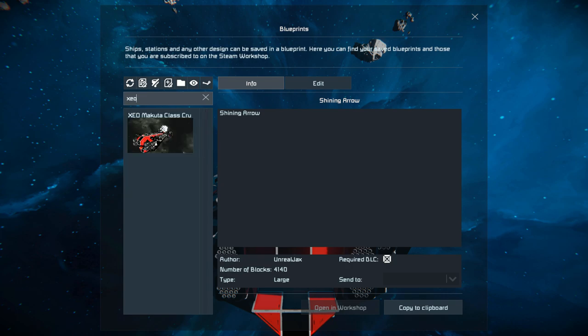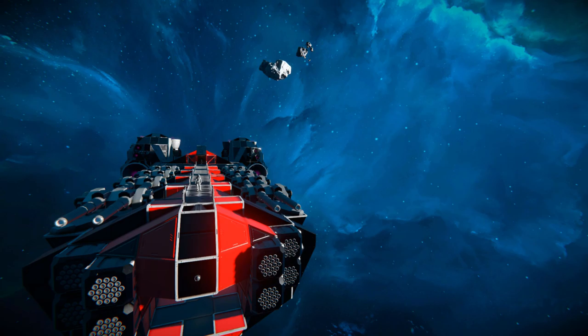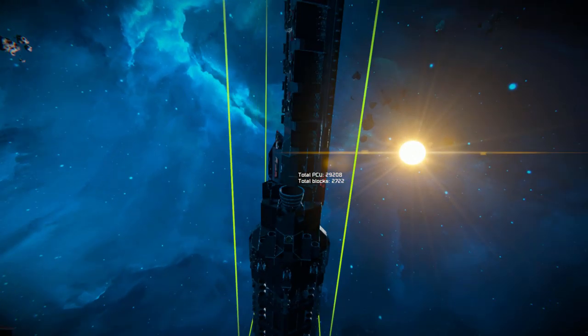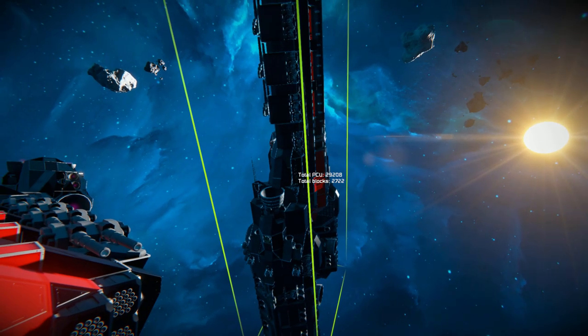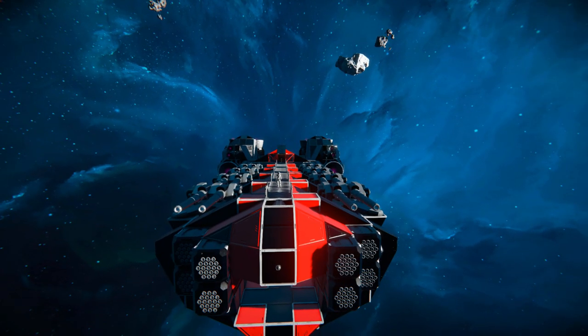If I just come over here and find it — there we go. This ship is not 10,874 blocks; it's a little less — it's 2,722. I wish Steam would stop doing that. They were good for quite a long time, but now I have to actually spawn in the blueprints to see their proper block counts.